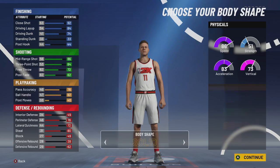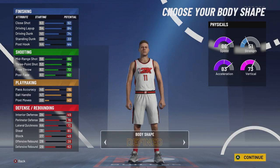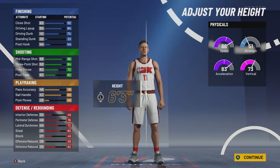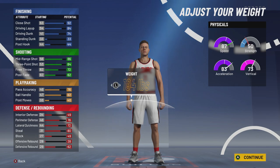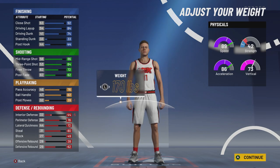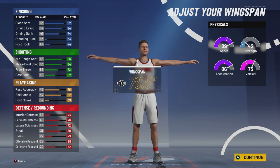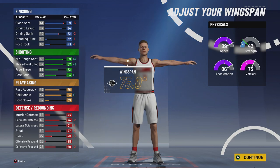Body shape doesn't really matter but I'm going slim. I think it's best to keep this build at 6-foot-3 — I'm pretty sure Derrick Rose is 6-3 — and I think this build is best at that height. Weight we're going to move all the way down so we can be as fast as possible. Strength plummets but strength doesn't mean anything on a point guard. For the wingspan, we're going to keep it the same.